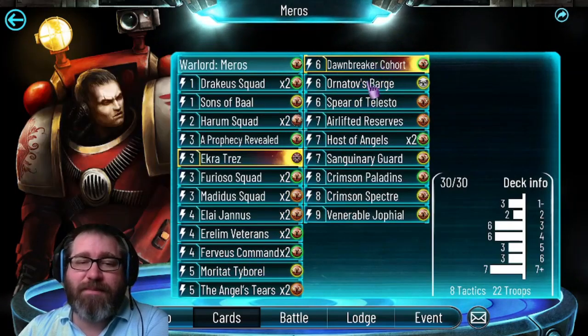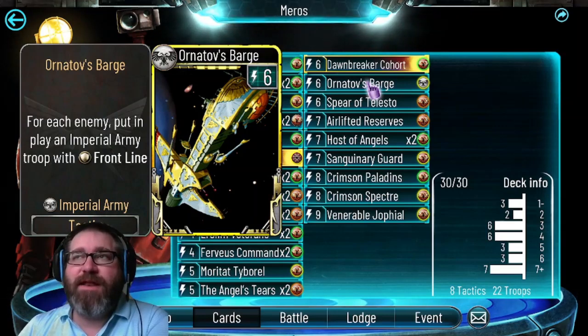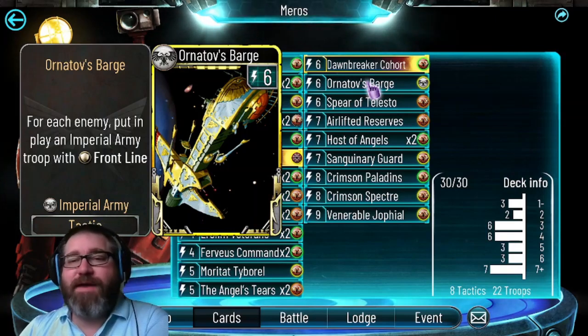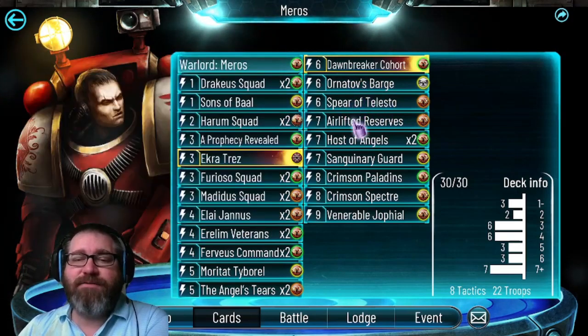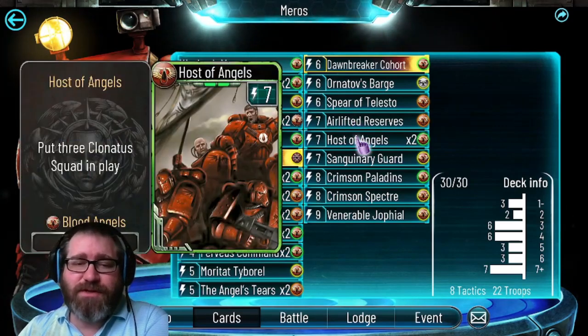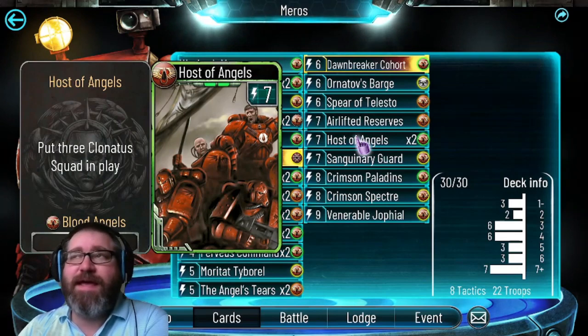Barge is in here because it's improved with the increase of Imperial Army frontline troops, and because it puts a lot of cards on the board that you can potentially use to fuel Requiem - either by your own troops on the following turn or with your warlord. If they kill all the barge stuff, at the very least Miros and other units are getting health. Airlifted Reserves is not bad - if you get it in your opening hand it can be minus-one cost, and that includes your warlord. Host of Angels is a no-brainer - always a two-of in every Blood Angels deck.